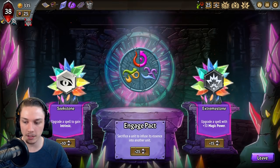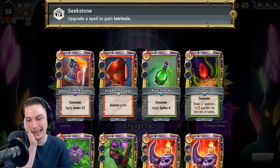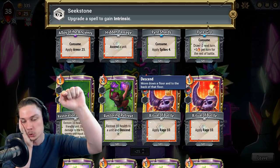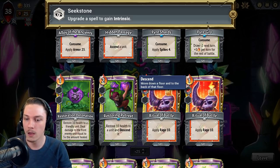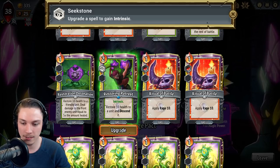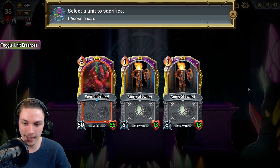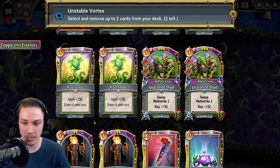Divine Temple — show me Intrinsic! So Intrinsic means now what I can do is take the Restoring Retreat and then send that unit down — Wildenton, that is. Get Wildenton in the back line. Engage a Pact? No, not really. Use this for a double removal on Shiny Steward, Shiny Steward.